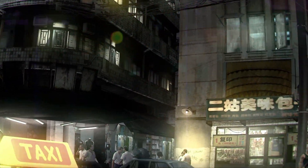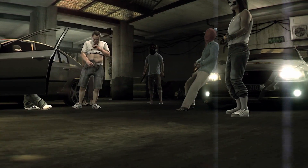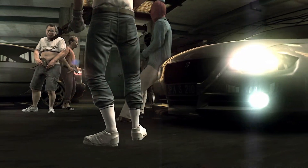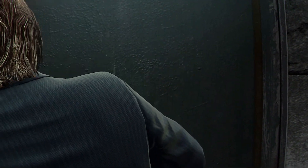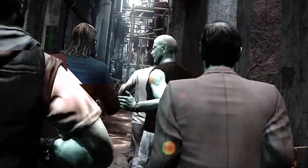Today we are diving into the gritty world of crime and chaos with an analysis of Kane and Lynch 2: Dog Days. Released in 2010, developed by IO Interactive and published by Square Enix, this game promises intense action and an immersive narrative.